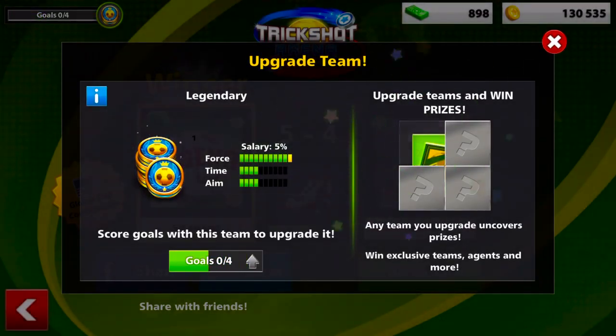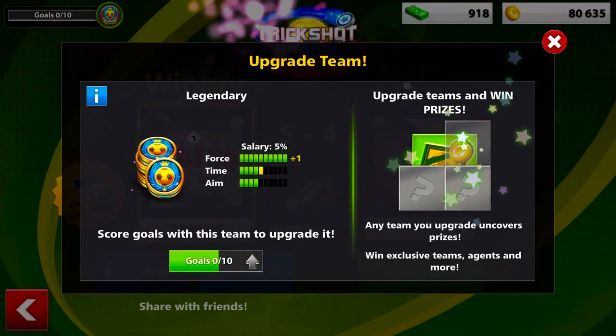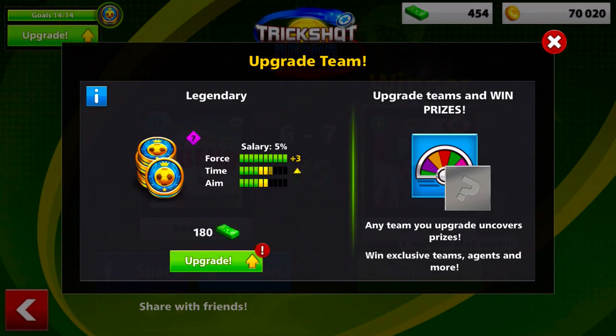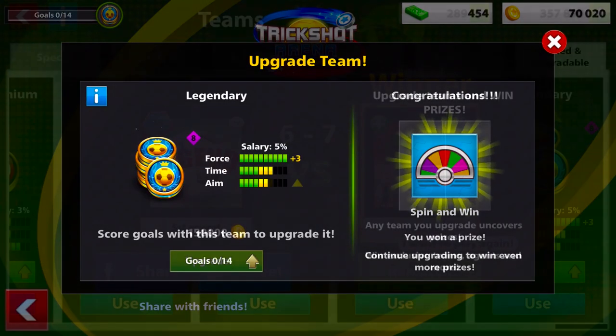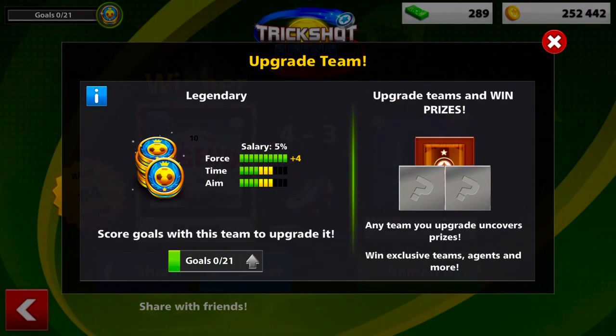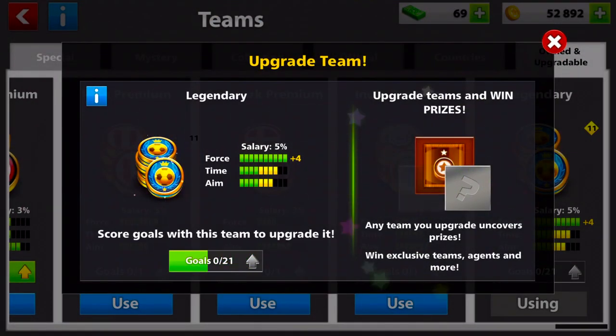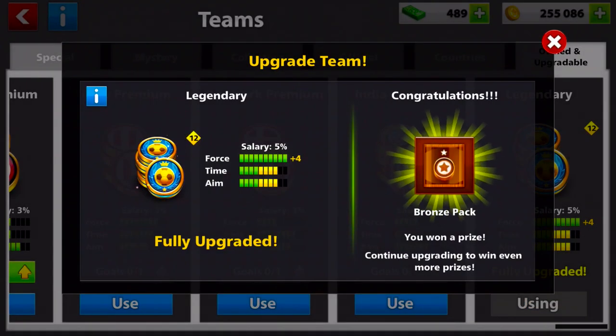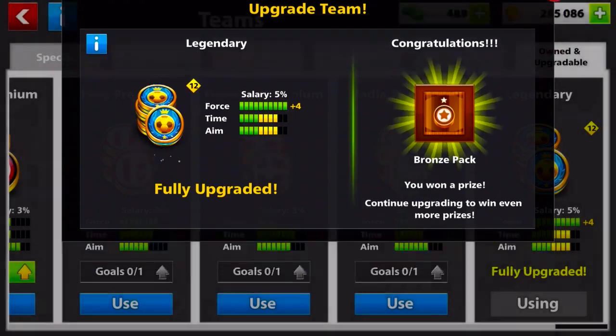A good tip for upgrading your team really fast is to only play in the Trick Shot Arena while you're upgrading it. Because each match in the Trick Shot Arena, you can get 5 goals or more, and that will make this whole upgrading process go by very quickly. And as you can see, once it's fully upgraded it has plus 4 force, which is the highest in the whole game — even more than the Deluxe Team.